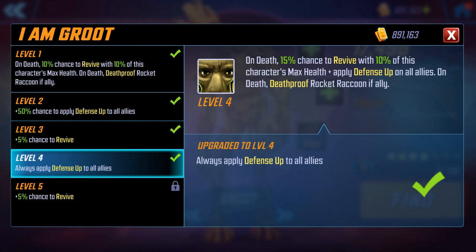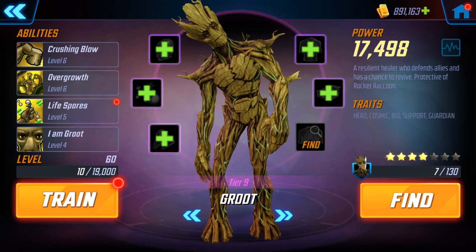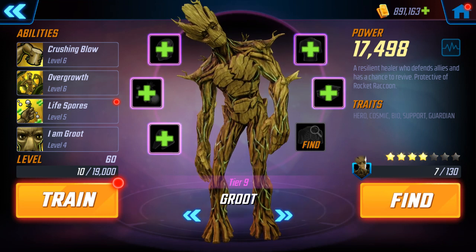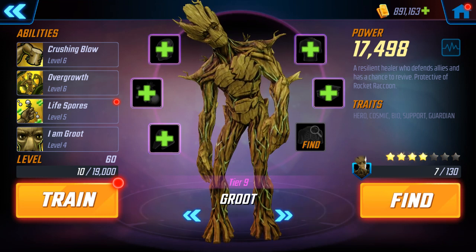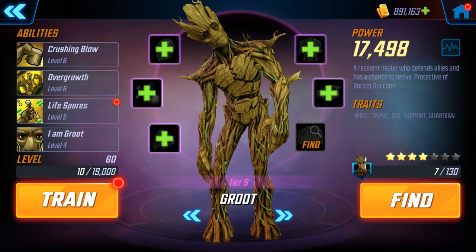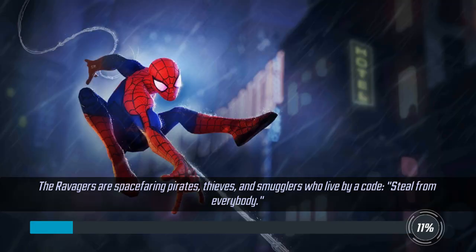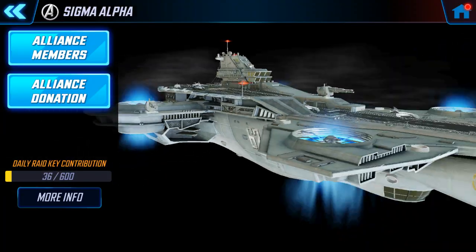That's very important for survivability. If the RNG goes bad, you have a much better chance of surviving to clear the node. He also buffs Rocket Raccoon's damage on his AoE, and assists on Rocket Raccoon's special and taunts, so that can definitely help keep the squishies alive more. Groot is a very key character and makes Rocket Raccoon a lot better.